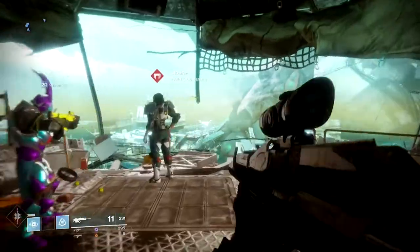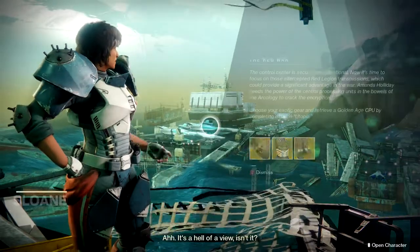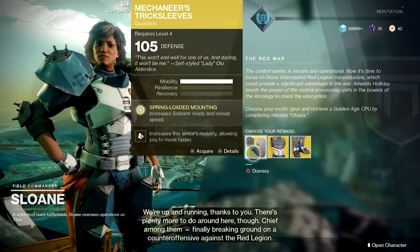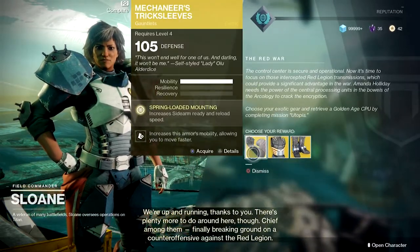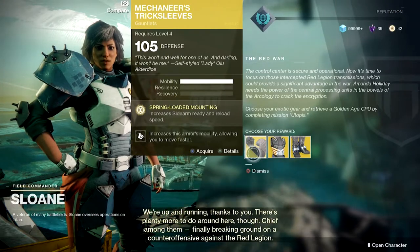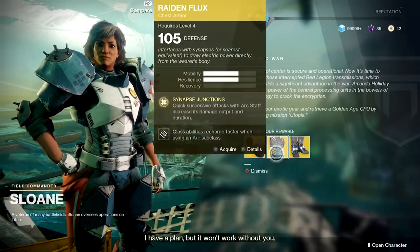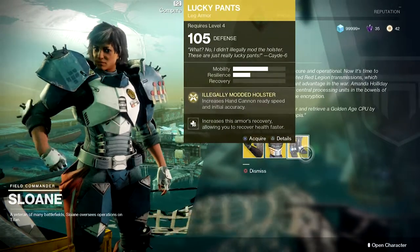Welcome back everybody, we're gonna do the next part. It's late, I'm done. Hey, free stuff! That's a shitty exotic perk — quick successive attacks with Arc Staff increases damage output and duration.